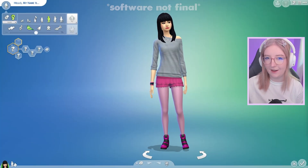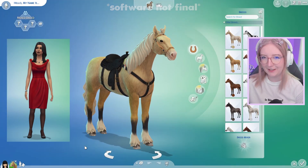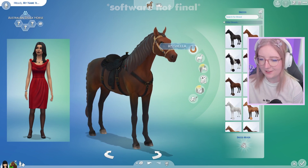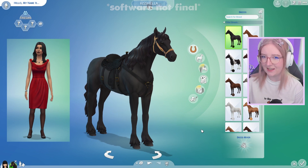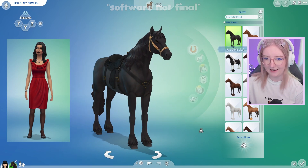Let's start off with an iconic townie — you all know her, you all love her. It's Bella Goth. I have to really get creative here to imagine Bella Goth as a horse. I'm going through the breeds to see what matches her the most, but I feel like I'm gonna have to do a little bit of customizing no matter what. I almost feel like this Frisian matches her because she is from the Goth household.